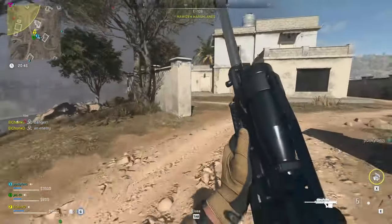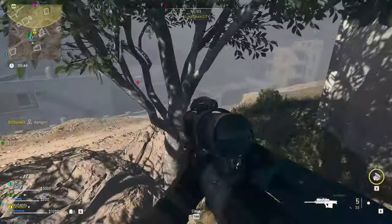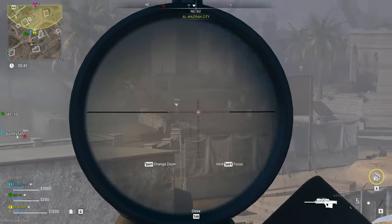What you need to do is go into a DMZ game and look for the hazard zone, which is marked with a yellow circle. It can be in many different places — there is not one set spawn on the map for this.